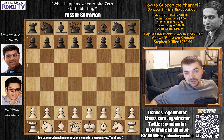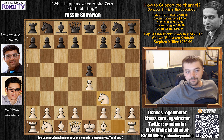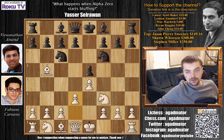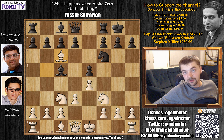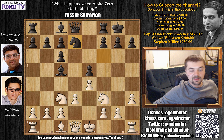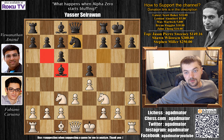Karuana definitely has the white pieces and he plays e4. e5 by Anand, knight to f3, knight to c6, and bishop to b5 - the Ruy Lopez. We have knight to f6, the Berlin Defense. d3, bishop to c5, knight to c3. Anand castles, now bishop captures on c6, d captures on c6, and h3 not allowing any bishop g4 ideas. Knight to d7, with ideas of getting the knight maybe to g6, maybe to c5 in the future, depending on what white plays.